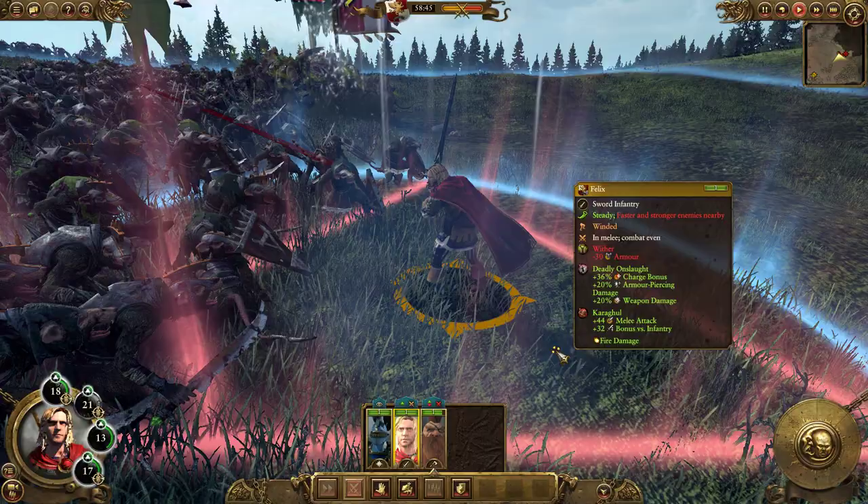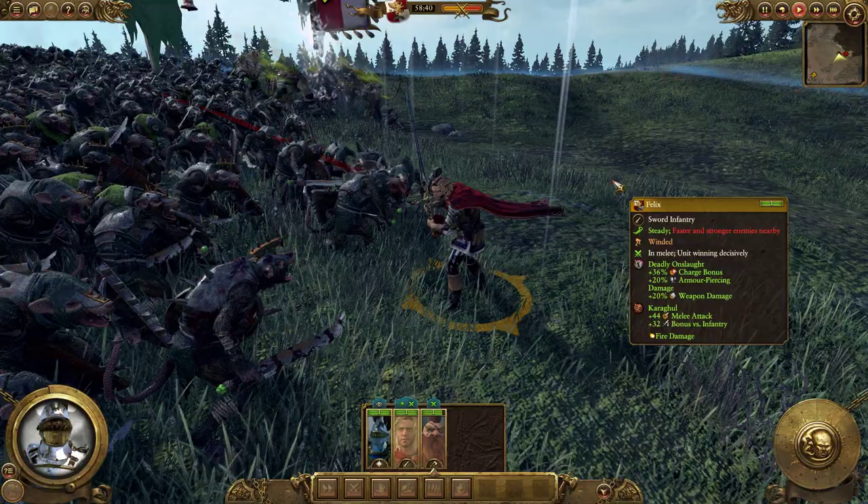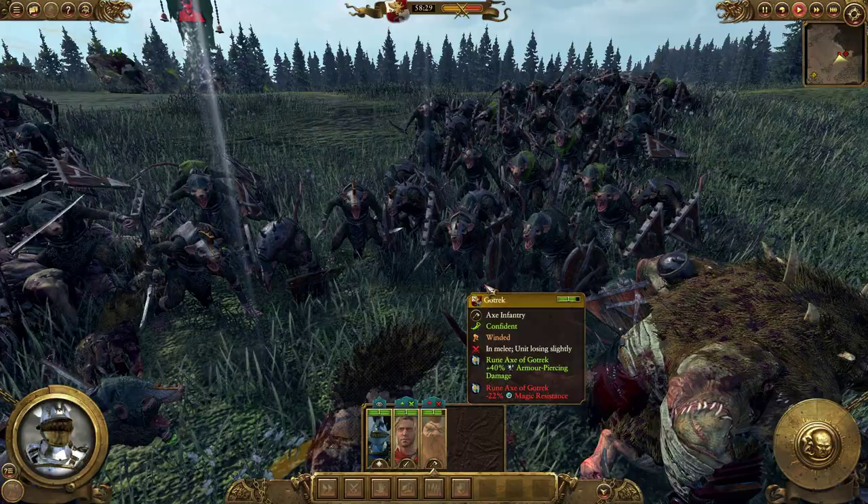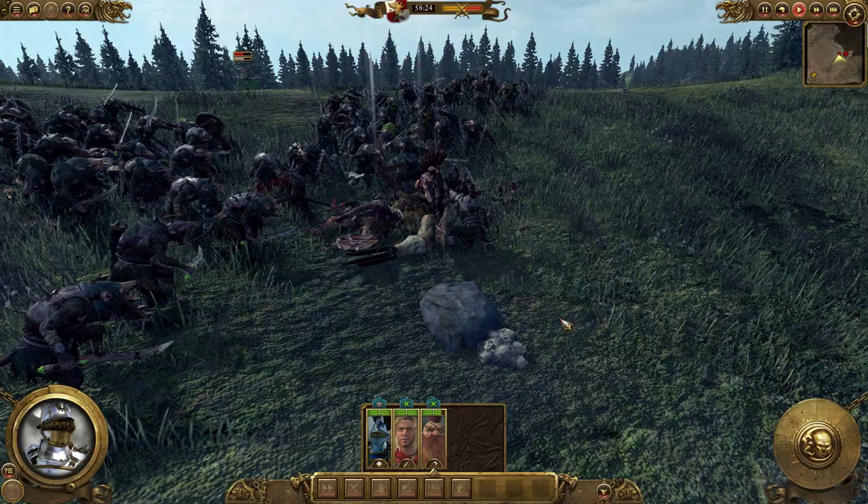Felix actually takes his sword out, which is pretty cool. Obviously he would, but he's got that standard standing-still animation with his sword hilted. Let's see some GoTrek action. So GoTrek and Felix are both recruitable for Bretonnia, the Dwarves, and the Empire.